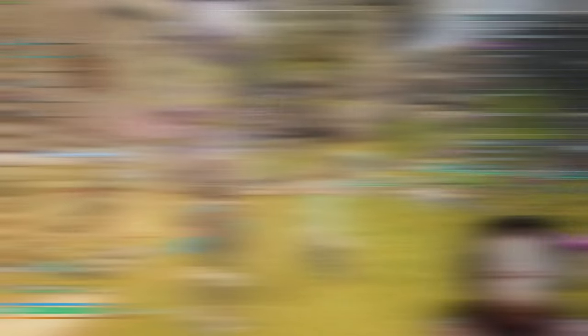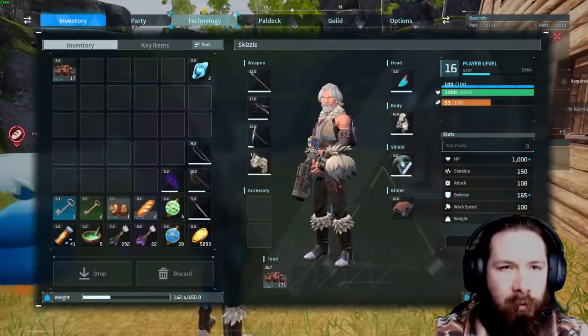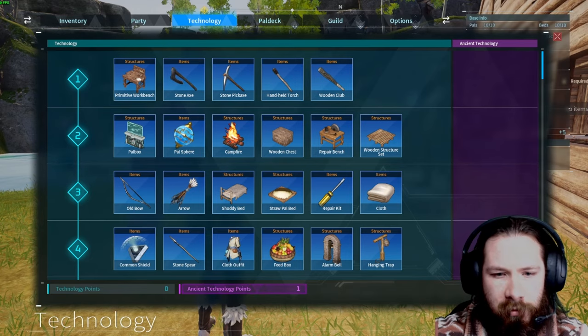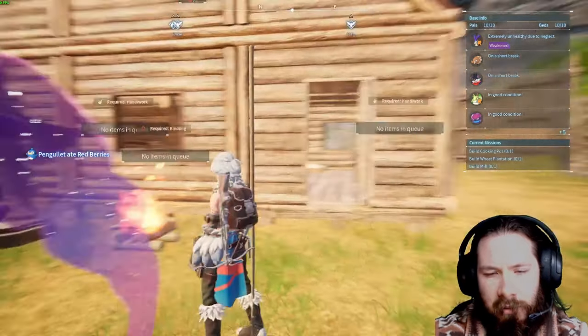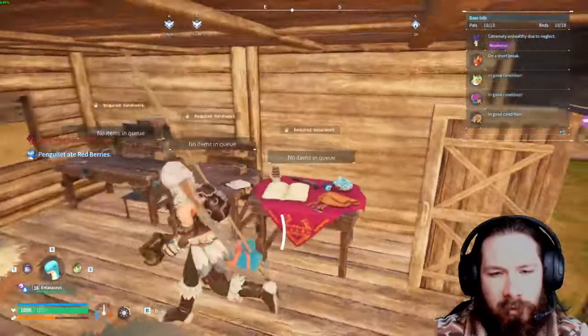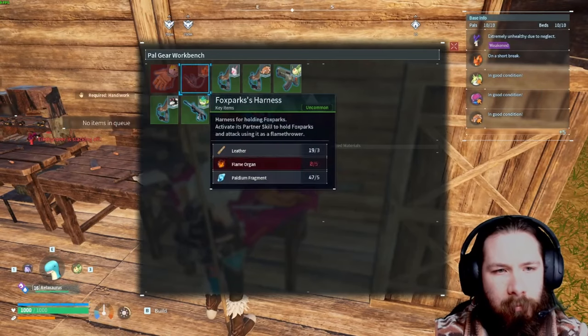I use it a lot in the first boss fight. All you guys have to do to get that, once you have your technology points, there will be an option for Kilimari's Gloves at level 9 on the side. So definitely go catch one and get it on this bench here.